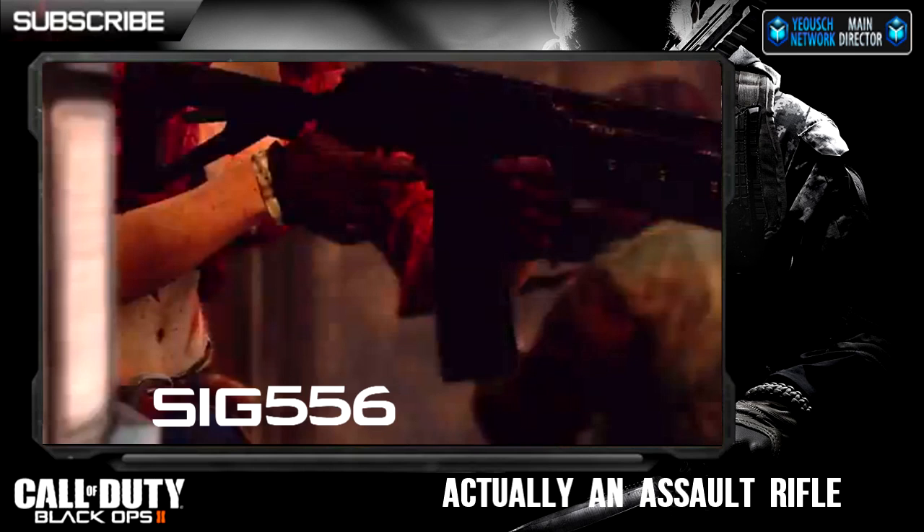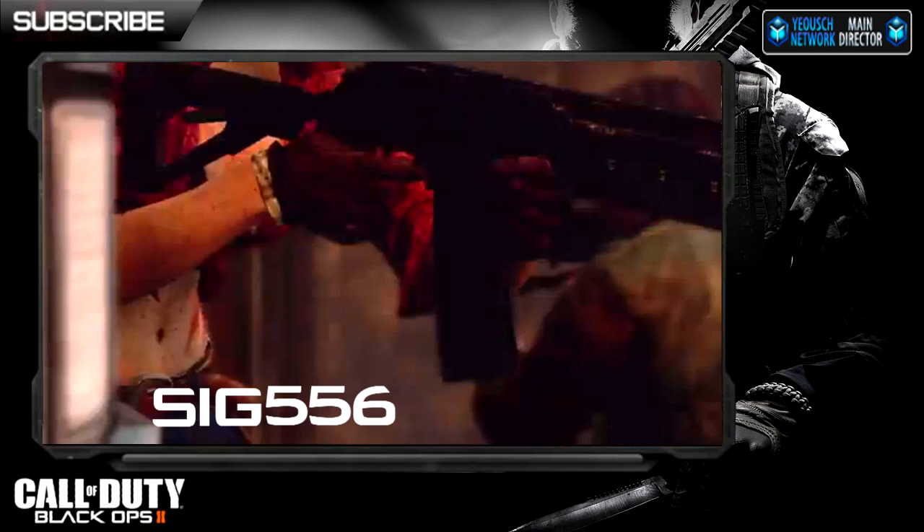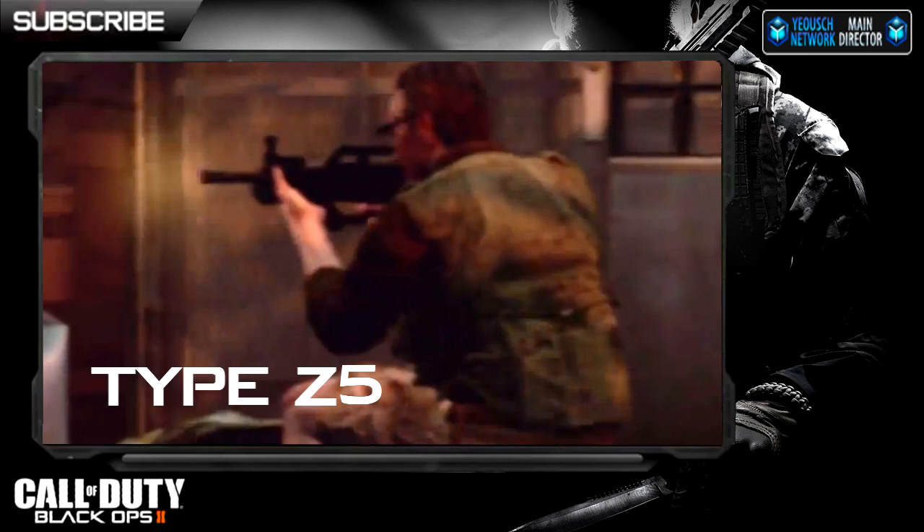The next one is the Sig 556 — I think it's a submachine gun. This wasn't really seen too much in the trailer, but they did show a little angle of it and it looks like a nice little gadget. I don't really know what gun it reminds me of yet, because we haven't played it.